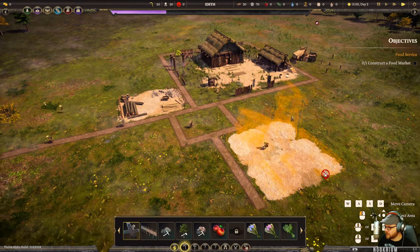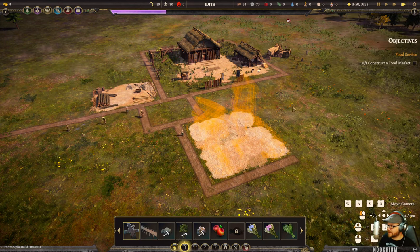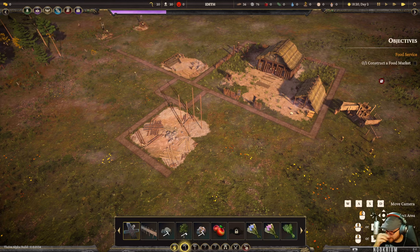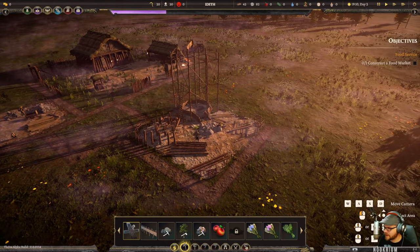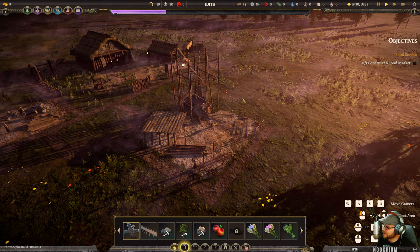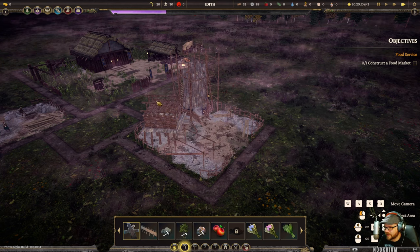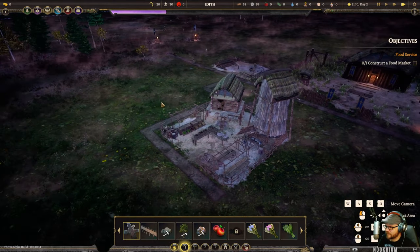I was heavily debating today whether to play Pioneers of Pagonia or this - I went with this so Pagonia will probably be tomorrow. You can actually see them building - not Ostriv level building, but you can kind of see the sticks get thrown up and things get put together. It's more of a square-about kind of day given the weird fog out there. The sun moves fast here in this land - piece by piece things get thrown up. Pretty neat. There's our food market.